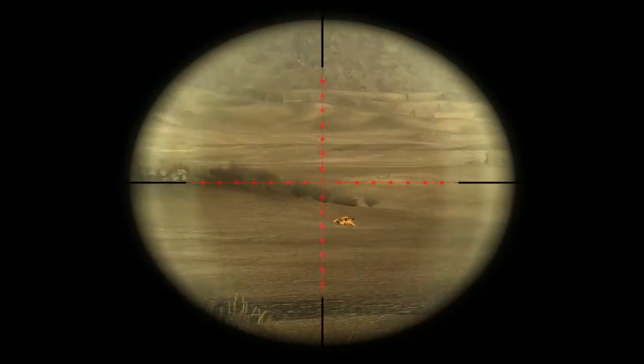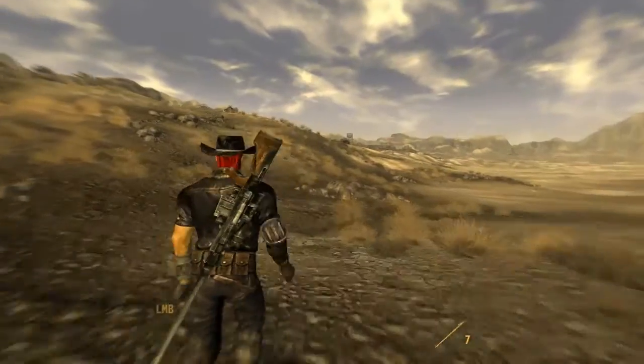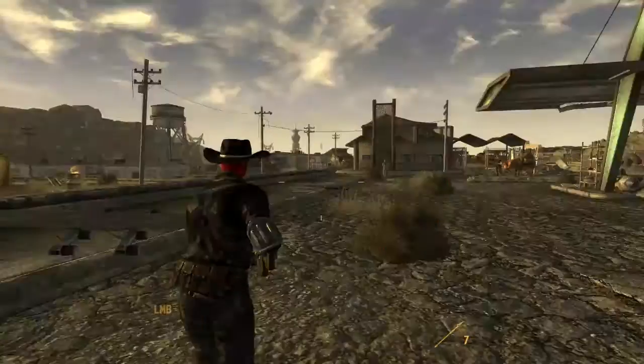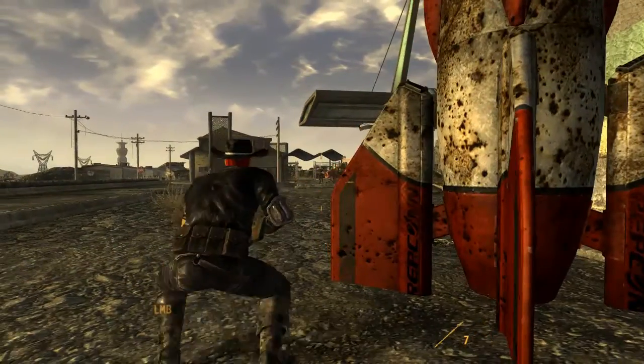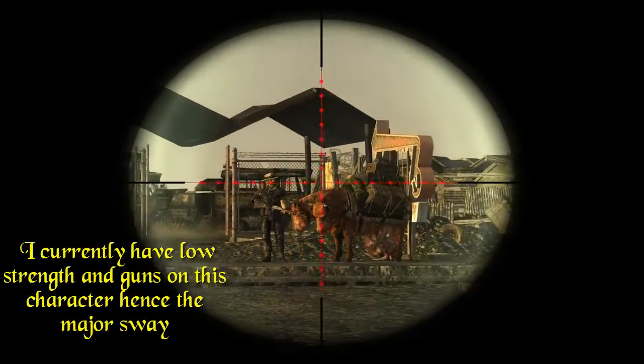As such, the AMR has extremely high damage, low weapon spread, and comes pretty well equipped with a scope. You require a gun skill of 100 and a strength of 8 to properly use this weapon. It ranges from 103 to 112 damage when hitting centre points like the chest, though this all depends on the condition of the weapon.